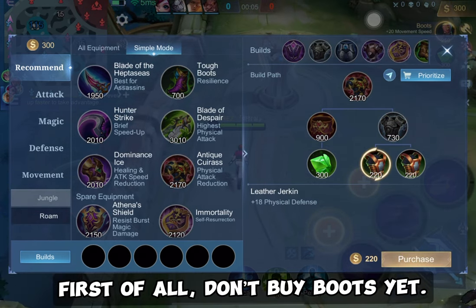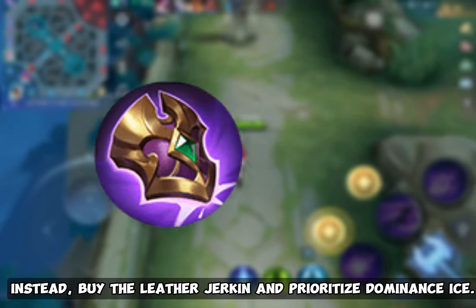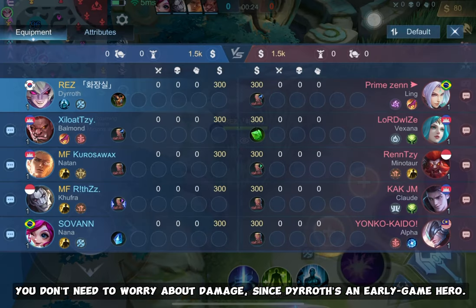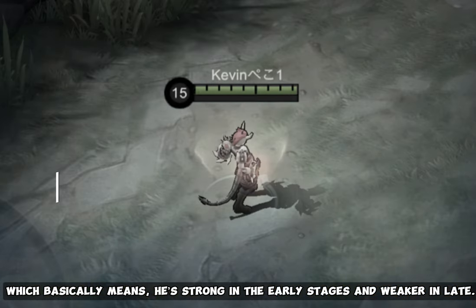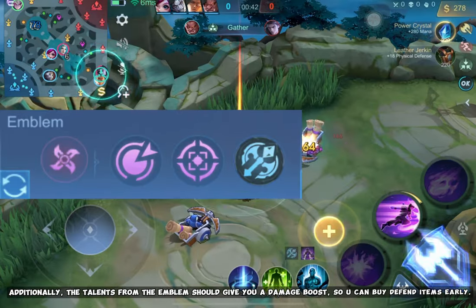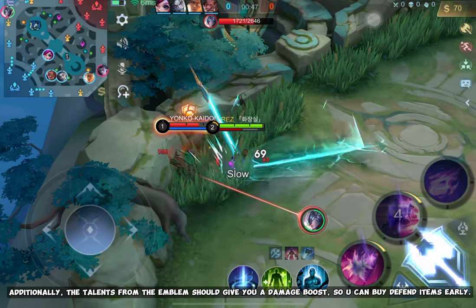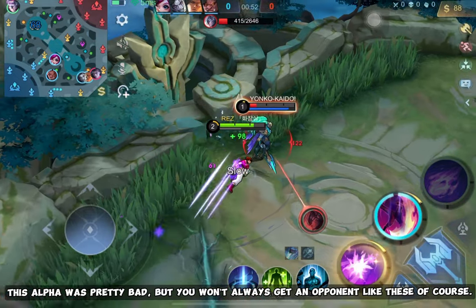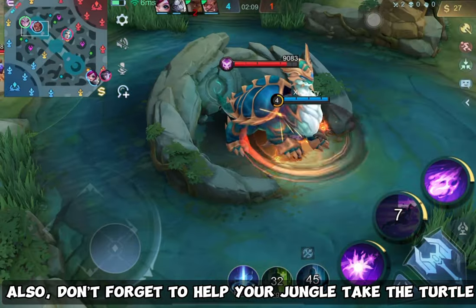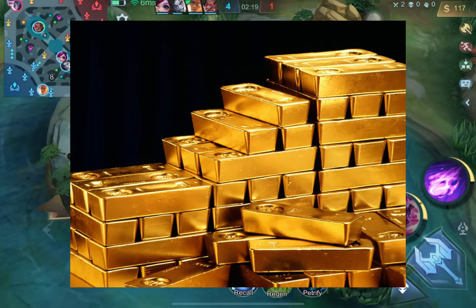First of all, don't buy boots yet. Instead, buy the Leather Jerkin and prioritize Dominance Ice. You don't need to worry about damage since Dyroth is an early game hero — strong in the early stages and weaker in late. The talents from the emblem should give you a damage boost, so you can buy defensive items early. Also, don't forget to help your jungler take the turtle — you get a free shield and additional gold, so don't miss it.